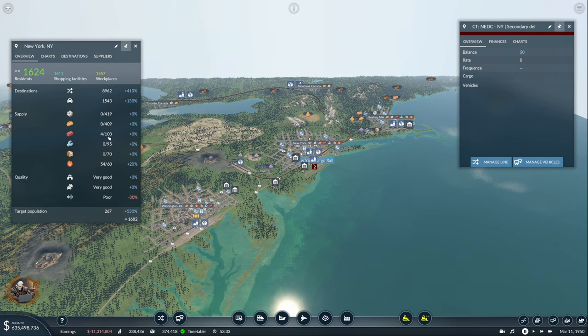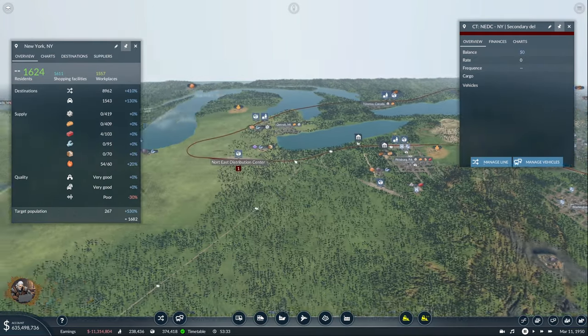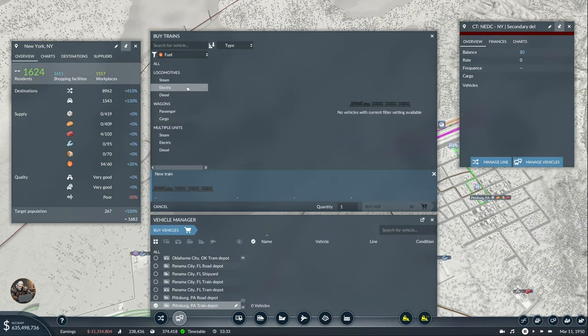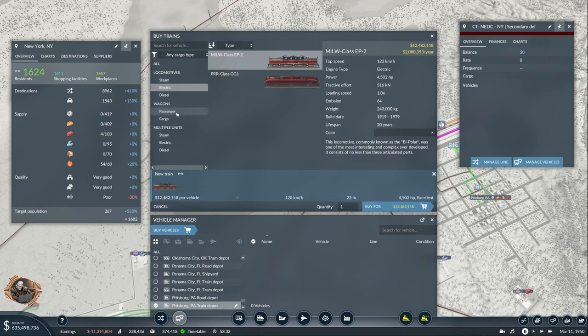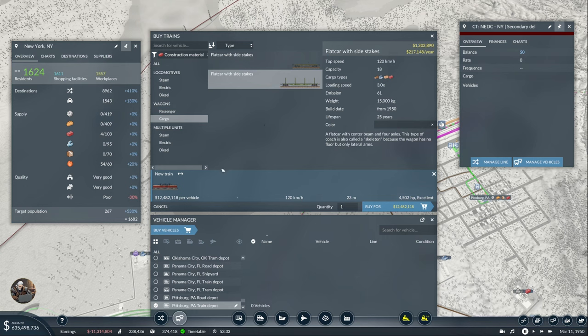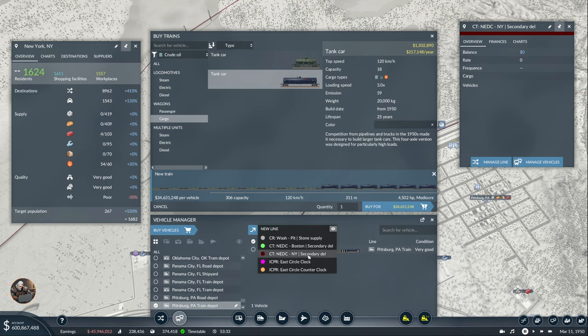Now let's calculate. So let's count: this 110, so that's 11, plus 60 — 17. So 170 has to be the rate. Let's go to electric, buy our beautiful locomotive. This is going to be construction material — 11 of them. And then fuel — 6 of those. And assign to New York.